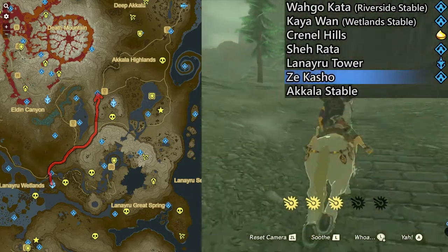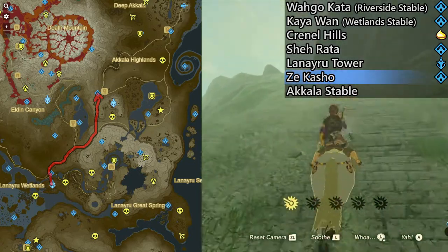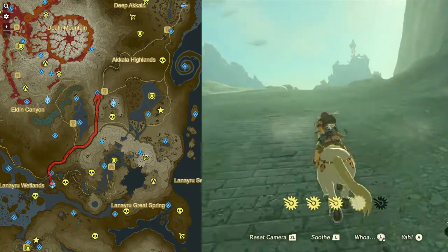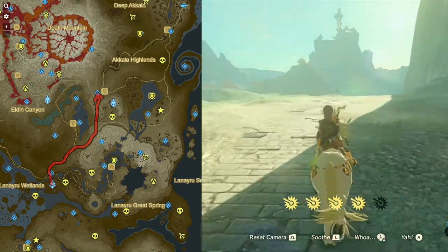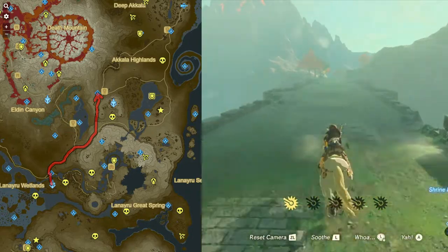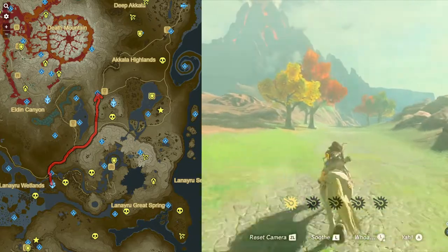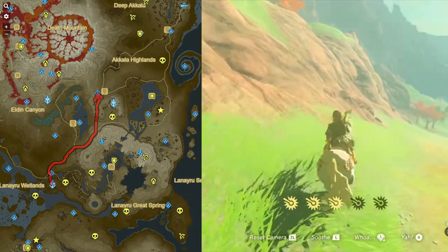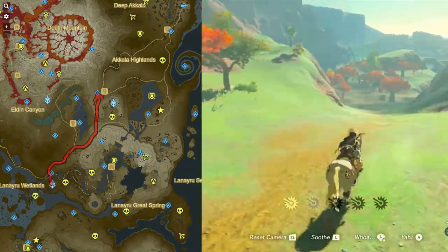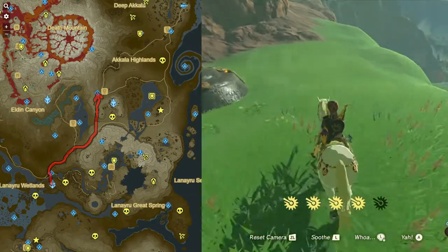Continuing north, this road forks several times - one fork leads towards Death Mountain on the left, the other leads towards the tower on the right, and after a while that forks again. I'm trying to go just left of the tower where there is a stable. As a reminder, I still didn't realize at this point in my recordings that the horse automatically snaps to the road. All you have to do is be close to the road or aimed towards it and the horse will automatically snap to it and follow it. The only time steering is necessary is when you want to leave the road or choose direction at a fork.